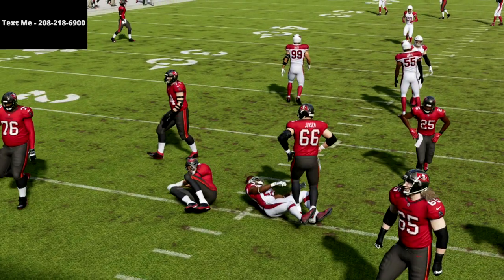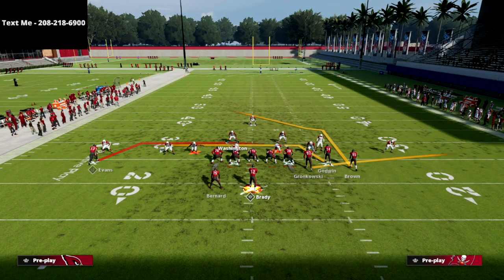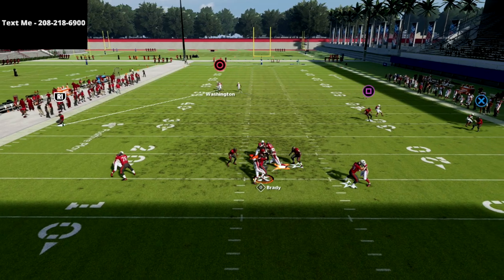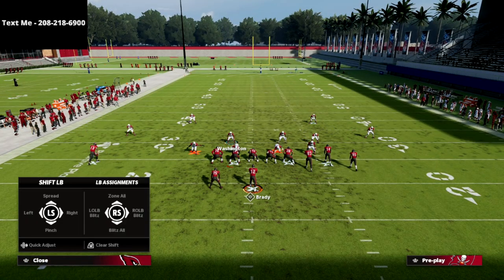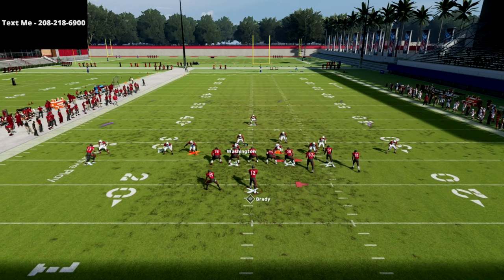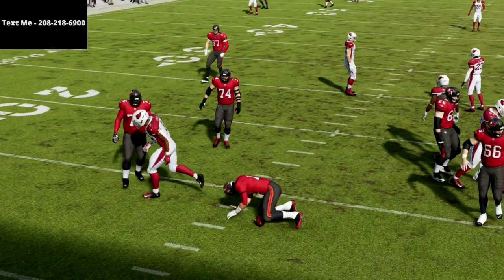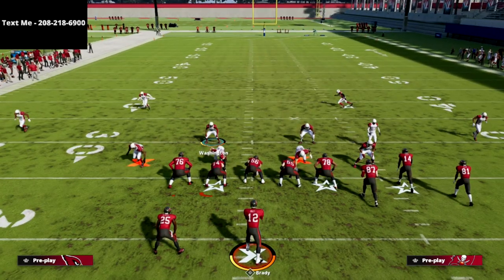That's the blocked running back — most of the time you're going to get in there. If they block their tight end or delay fade, you're definitely getting pressure. Now let me talk about the delay fade, because this is what makes the blitz special. The number one way people try to pick up blitzes from bunch this year is to delay fade the backside guy. You cannot delay fade your tight end, cannot max protect, and cannot block your tight end — if you do any of those three things, you will get screamed at every single time.